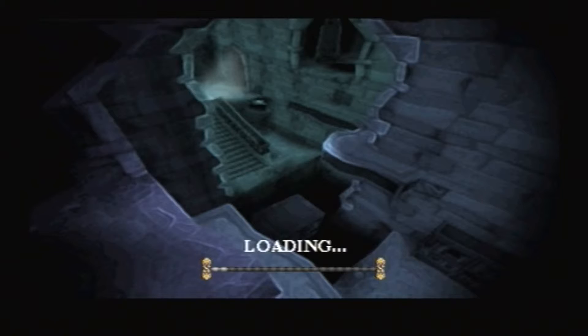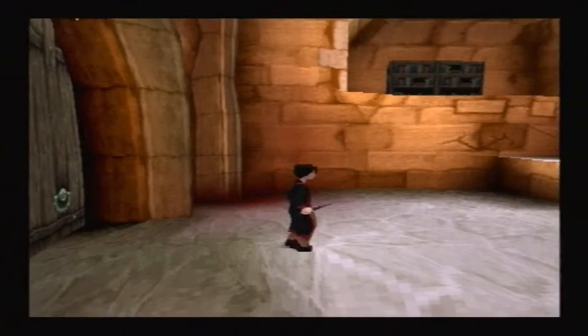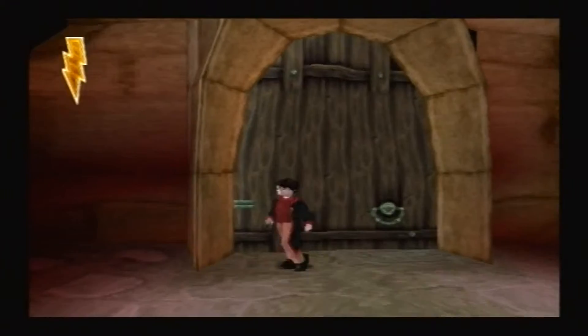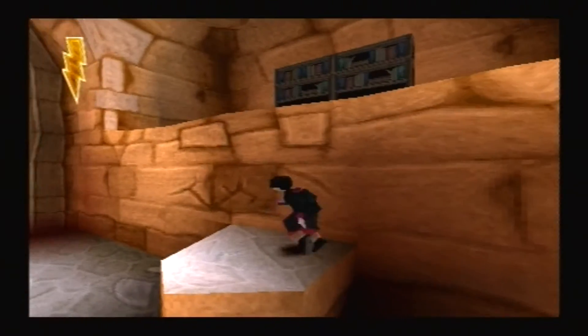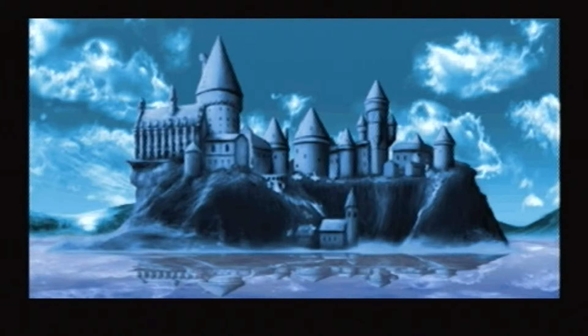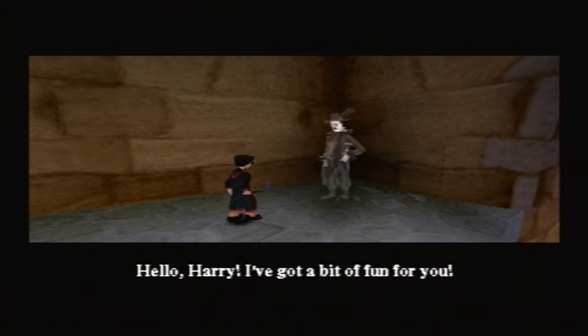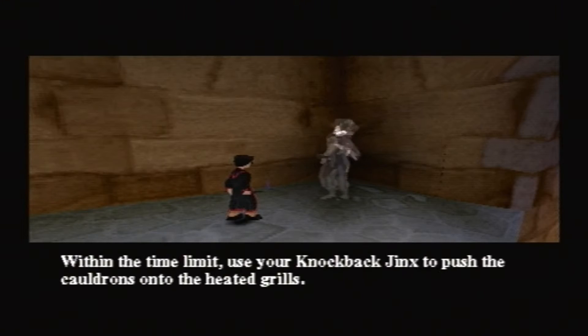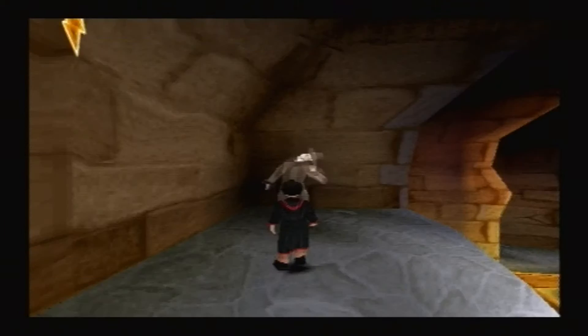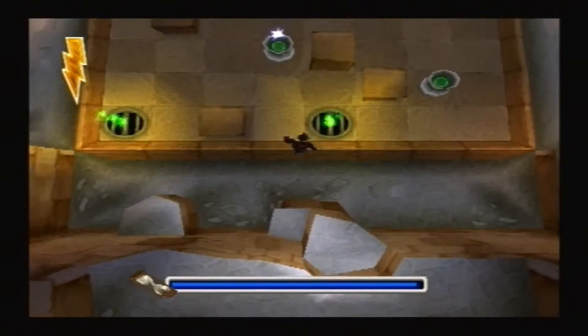There were two doors there, so hopefully we've chosen the right one. Where does this lead to? What the hell is that noise? A character says: 'Hello Harry, I've got a bit of fun for you. Within the time limit, use your knockback jinx to push the cauldrons onto the heated grills. If you get them stuck in a corner, come and see me. Good luck!' Okay, so this one's a strategy or logic puzzle. No — that is more like it.